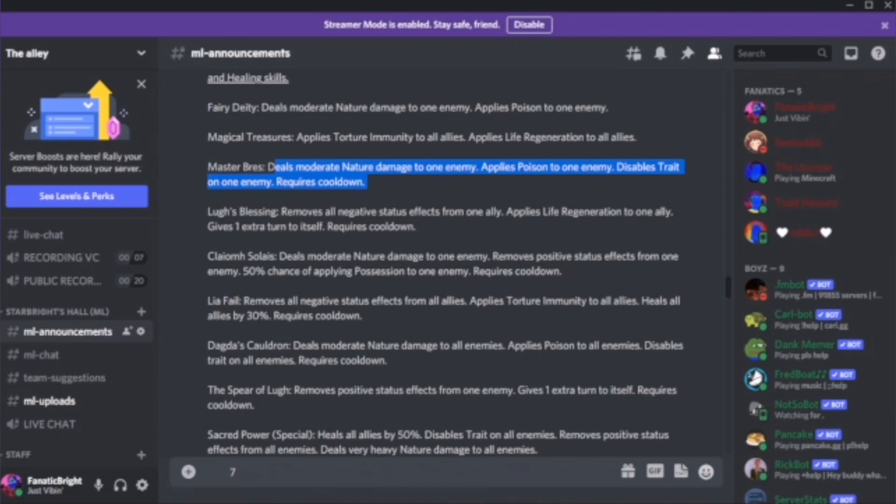I'm seeing an action skill here. Lost Blood Blessing removes all negative effects from one ally and applies life regen to them — basically cleansing an ally and giving them a heal, which is really cool. Then Clay Moss Solace deals moderate nature damage to an enemy, removes positive effects from an enemy, and has a 50% chance of applying possession. That is really interesting — you remove positive effects and apply possession 50%.